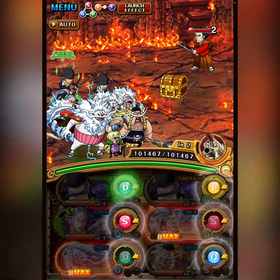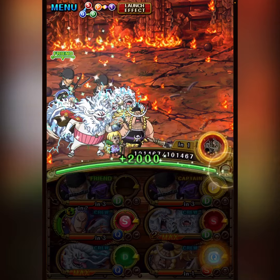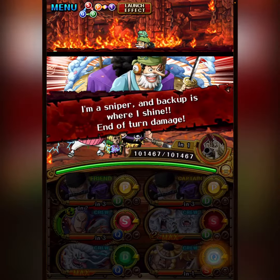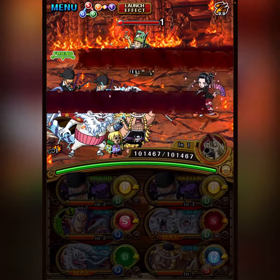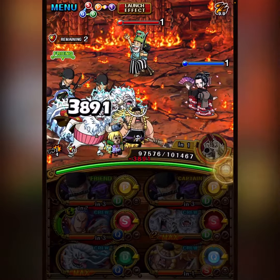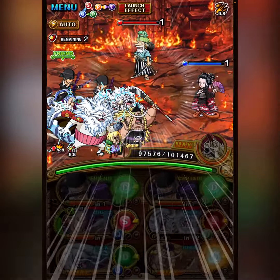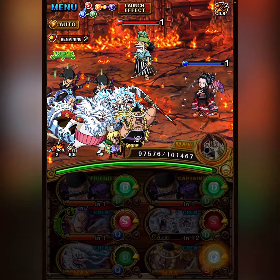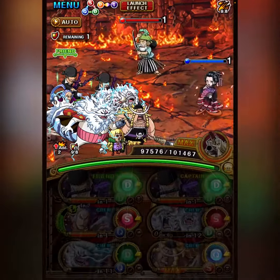If you don't know how Zoro works, basically he's a 4.5x slasher captain, but if you keep killing units every turn, he's a 5.25x slasher captain. His special does a 3.25x slasher boost, and if you already have an attack boost, it does color affinity instead. So a pretty solid buff overall.